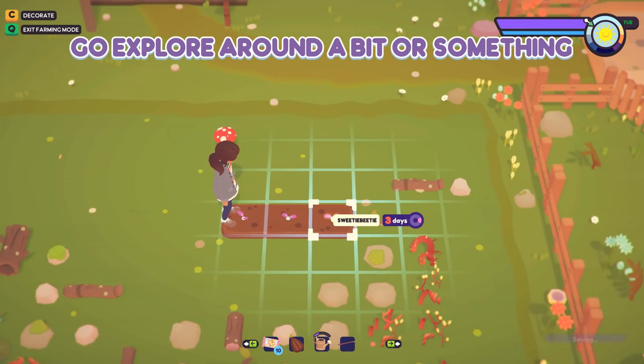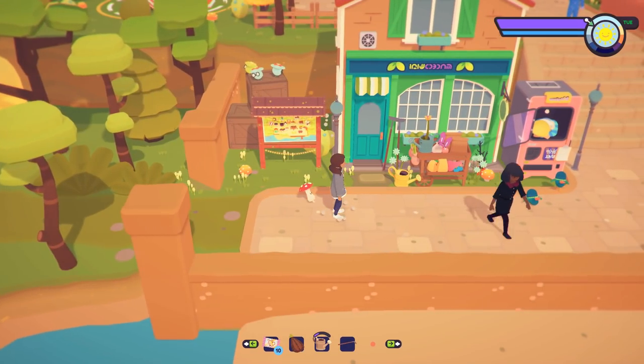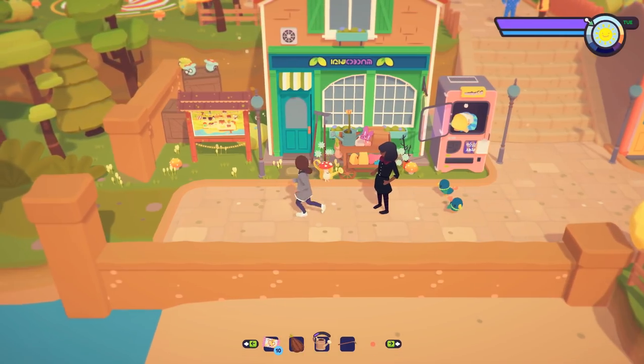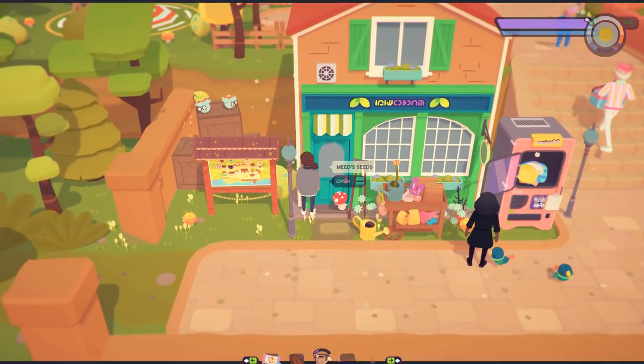I want to take a little look at my Sweetie Beadies — they seem to be doing okay. Now I guess we can explore! I wonder where all the places we could explore are. I'm part of a new club here. Oh hello, Fub Free — maybe I'll try farming myself when I'm not actually trying to make a living. There's a map! You can even see where everybody is. Those dark spots must be where the Ooblets are, and there's a path out to something wild to the north. Maybe we'll go talk to the mayor too.